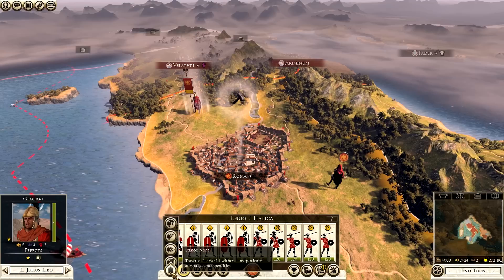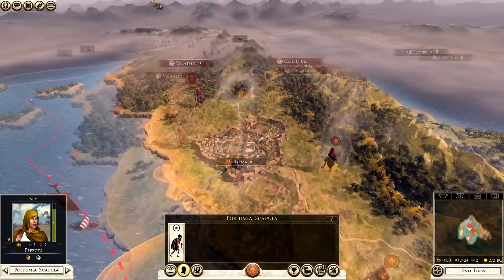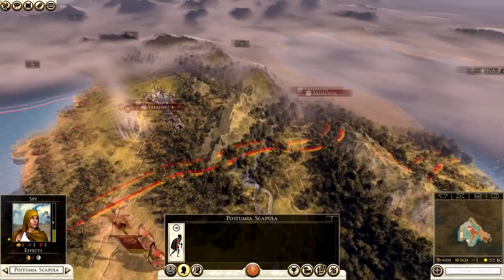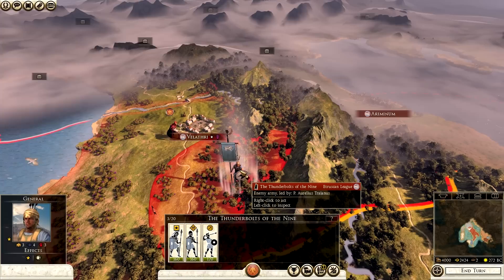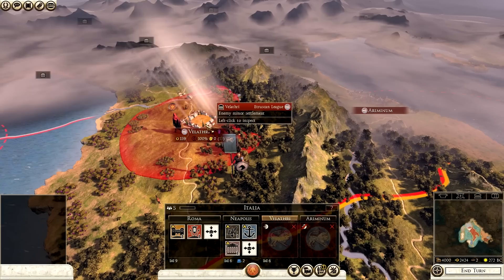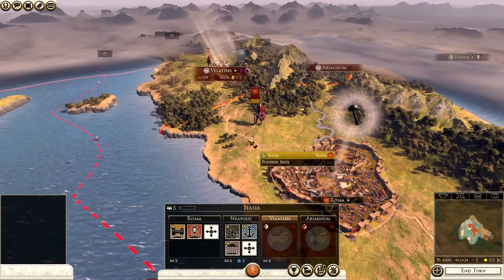The yellow border shows the distance he can walk and the green bar indicates his movement order. Once it goes past half, for example with an army, you can't fortify and can't change stance. I'm going to take my spy to Velathri because I can get some good intelligence and find out what the Etruscans have. Straight away we can see their army has three units but Velathri looks relatively undefended. My advice here would be to go straight for Velathri - we can probably do it with this army this turn.